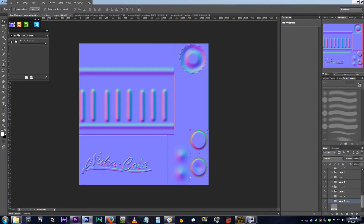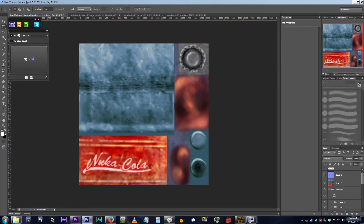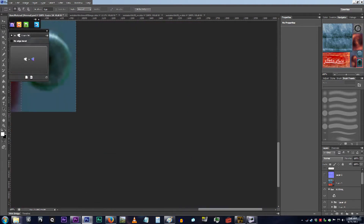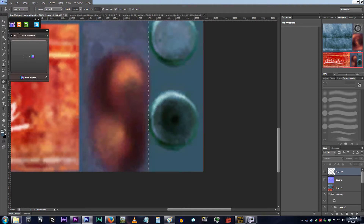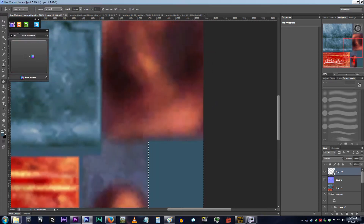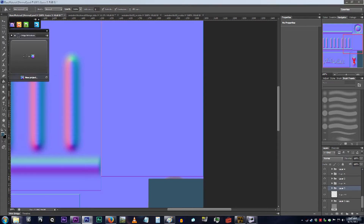Baking out an AO map is our way to work around the lack of proper AO rendering in old engines. If you're following this for a Fallout 4 tutorial, you don't need to bake out an AO because you can have that map separate. But in any other engine — like Unreal, CryEngine, or Lumberyard — you're going to want to have an Ambient Occlusion map. Now that I've got my AO and normal done, I'm going to start creating color fields that drop on top of everything.